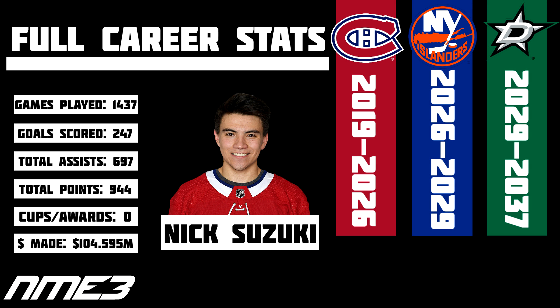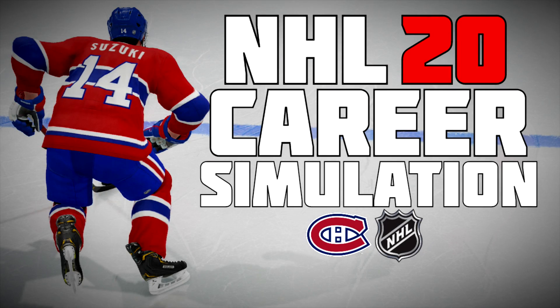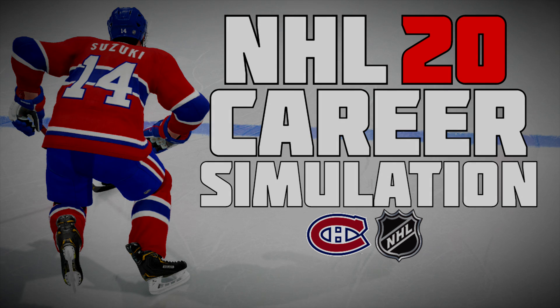So in an 18-year NHL career, Nick Suzuki spent his time with the Montreal Canadiens, New York Islanders, and Dallas Stars. He played in 1,437 games, scored 247 goals and 697 assists for 944 career NHL points. Suzuki never won any personal awards or a Stanley Cup — the closest he came was falling in Game 7 of the Stanley Cup Finals to the New York Rangers in year 17. Over his career he made close to $105 million. He was a solid, consistent top-6 player throughout, though never had the monstrous points season I was hoping for. As always, thanks for watching — let me know who you want to see next!